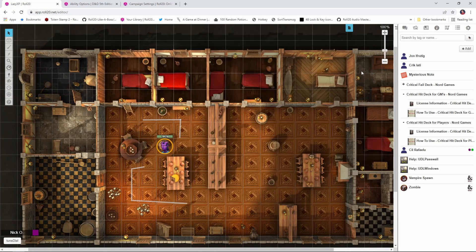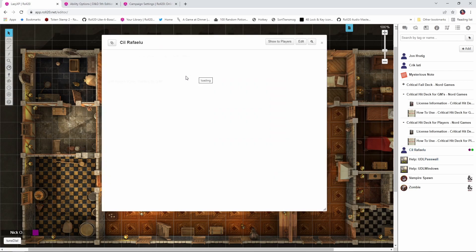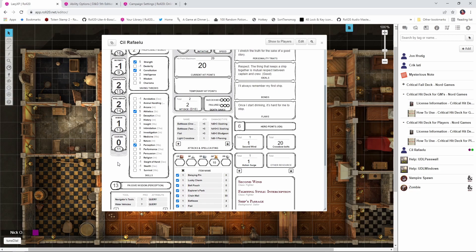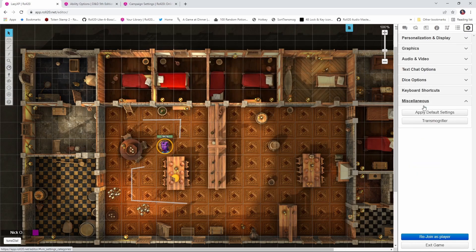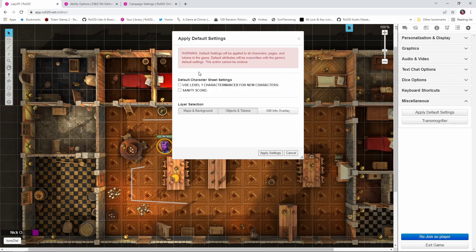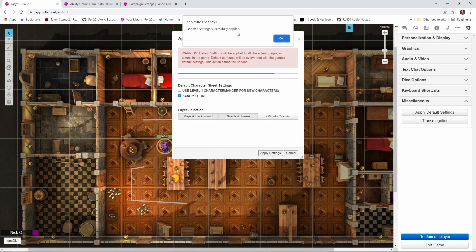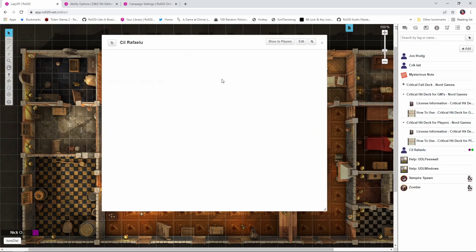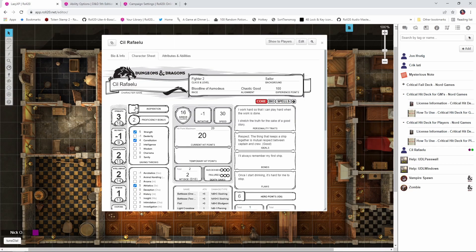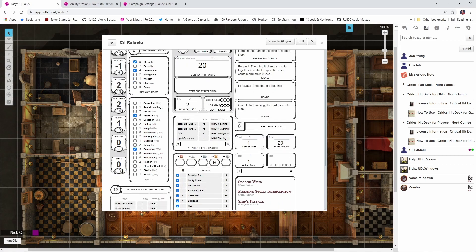That's great for brand new characters, but what about characters you already have in your game? For example, my other fighter here does not have a Sanity Score because his character sheet already existed. What you're going to want to do is go over to the cog tab in the far right, go down to miscellaneous, and click apply default settings. Then select Sanity Score and click apply settings. You'll have a prompt asking if you're sure — click okay. The message will say the settings have been successfully applied. Now when we go back to that character sheet, we can see they have a Sanity Score as well.